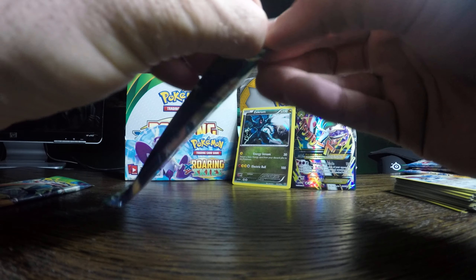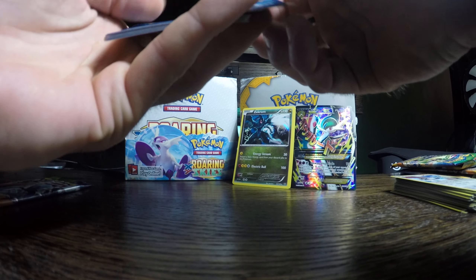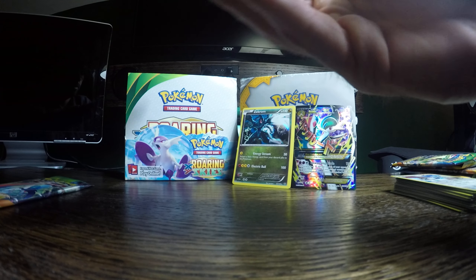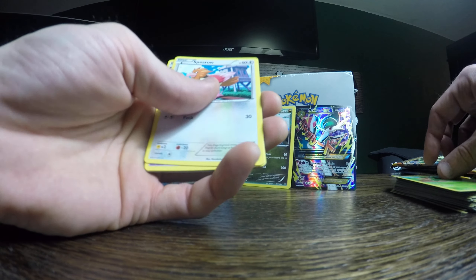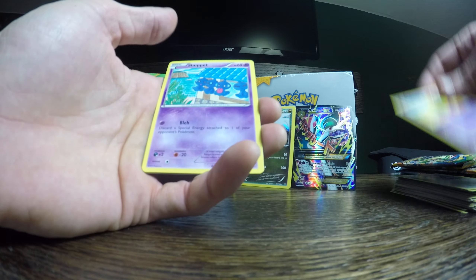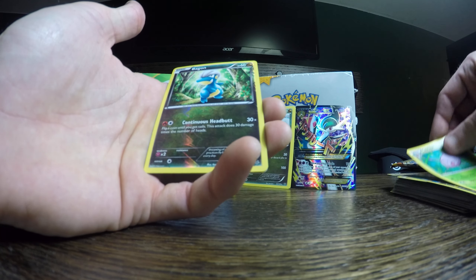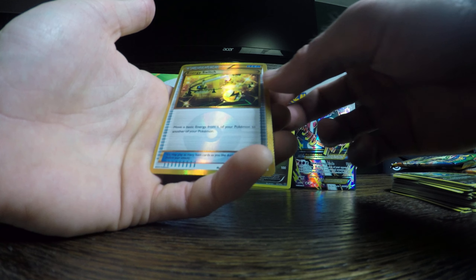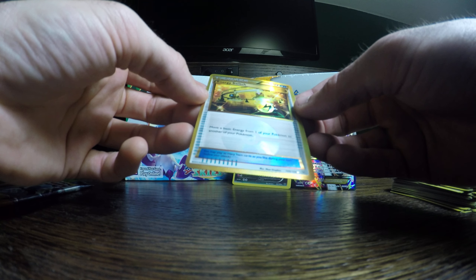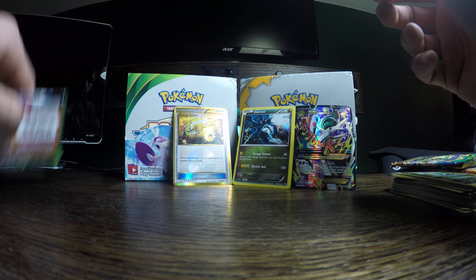We got two packs left over here. Manectric, Mega Turbo, Tropius, Spearow, Natu, Shuppet, Dratini, Cascoon, it's a Reverse Holo Bagon. And we have an Ultra Rare Energy Switch — interesting! That's very cool. Let's set that right there and let's go to the last pack. That's pretty good odds for three packs.